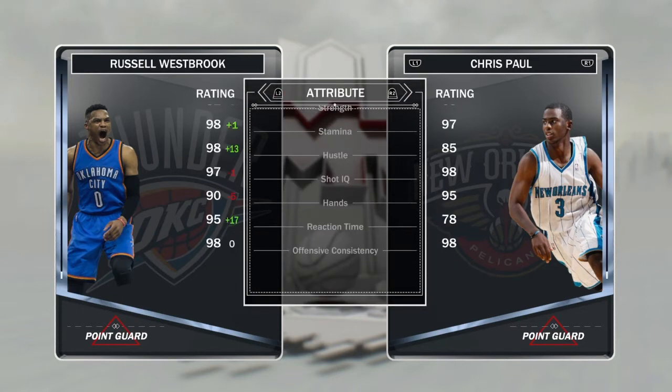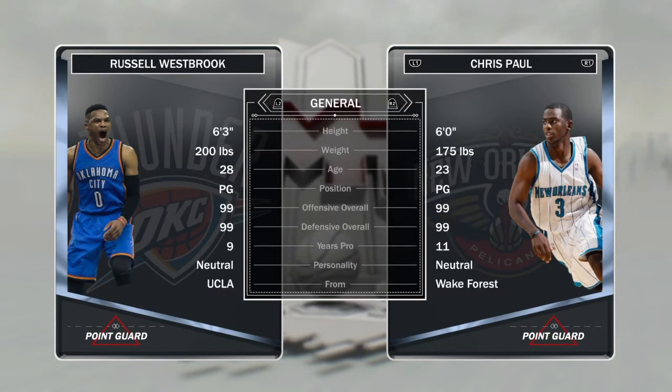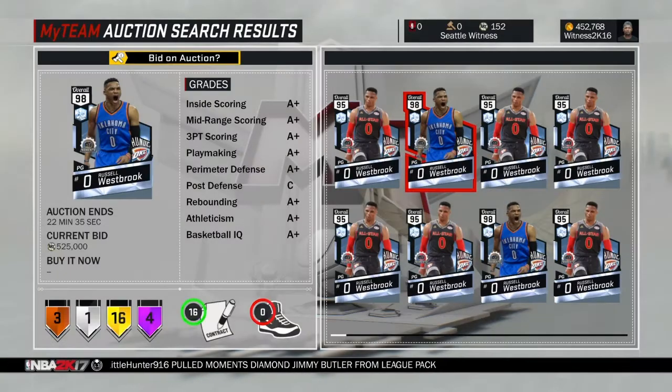The only reason he's not getting a pink diamond is because I reckon they're saving that 99 pink diamond Westbrook for when he wins MVP. He has got to win MVP — he is too deadly. But anyway, let's get into some packs.